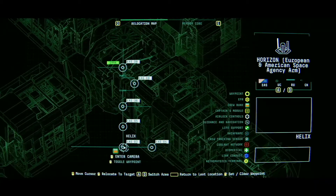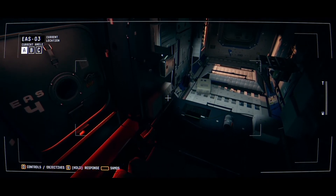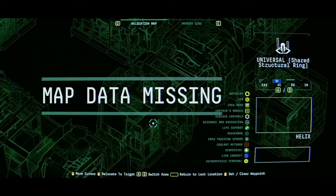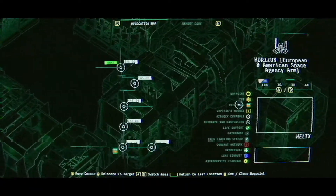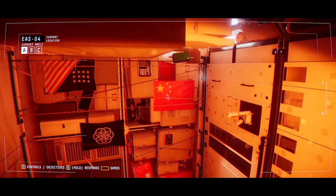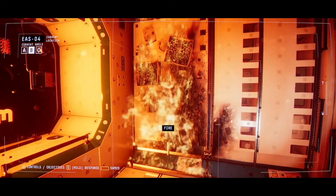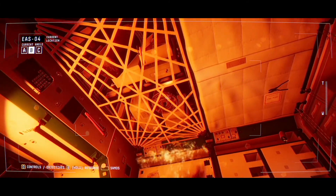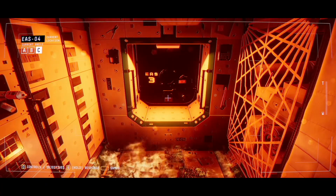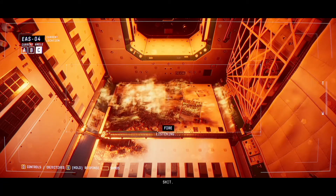Horizon European American Space Agency — okay, I'm going here. It says there's something here. It's EAS 4. There it is, oh god. Where is it? Here it is. There is a fire out of control in EAS 4. Shit, I'm on my way.